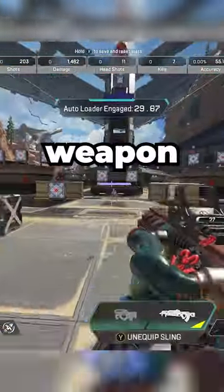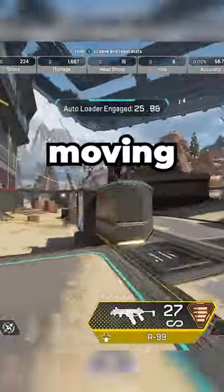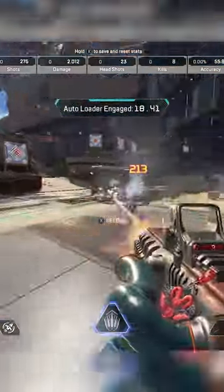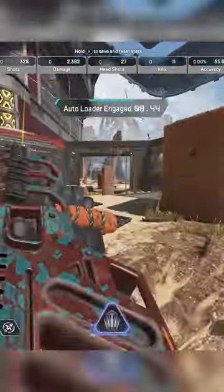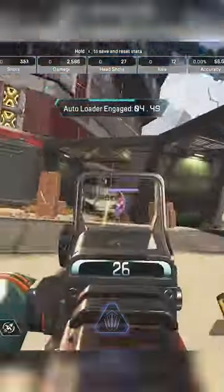Second tip: it's going to be not holstering your weapon when using your ultimate. It's almost an instinct that whenever you're moving, you holster your weapon to get that extra bit of speed. But on Ballistic, when you do this, you have to click your D-pad to get your gun back, which is going to slow you down heavily. Instead, practice leaving your gun out at all times.